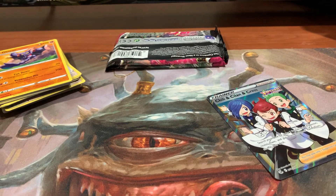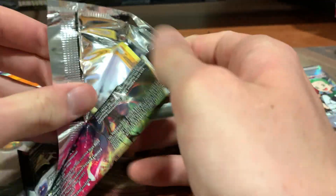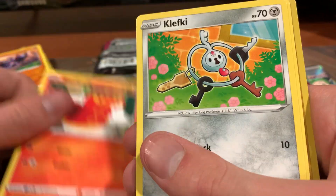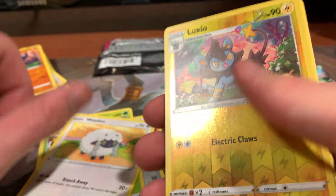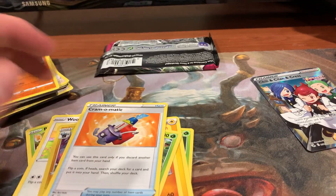Pack three. Got Geodude, Sizzlepede, Clefki, Pansage, Wooloo, Reverse Hollow Luxio, Levani, Electric Energy, Sandslash, Swadloon, and a Cram-O-Matic.